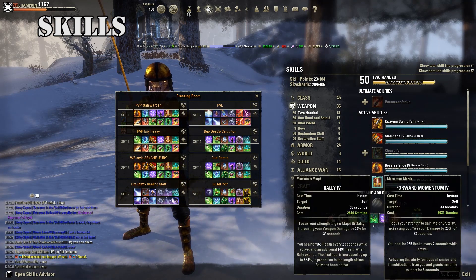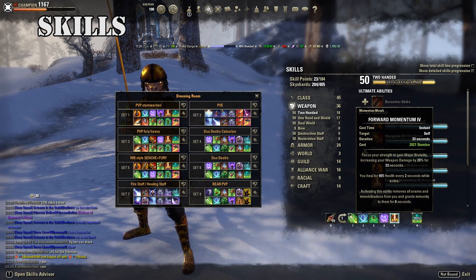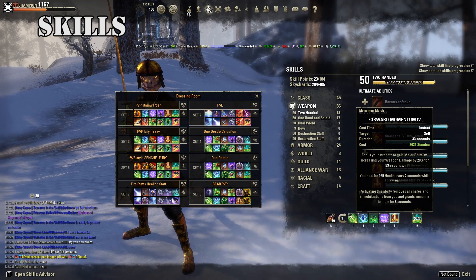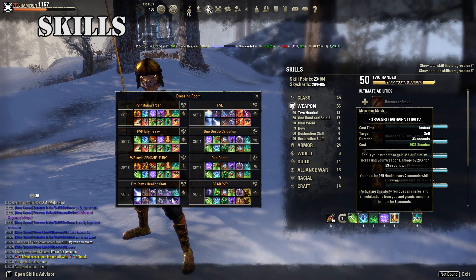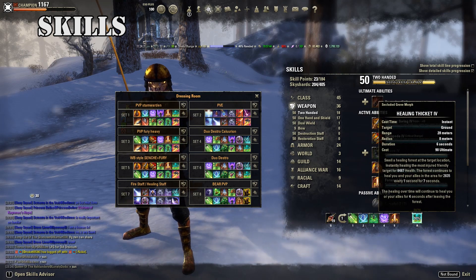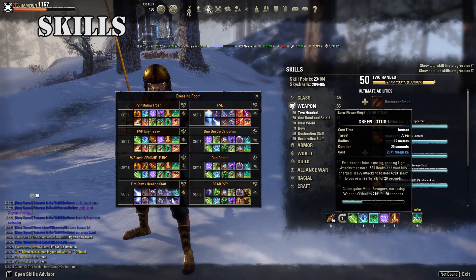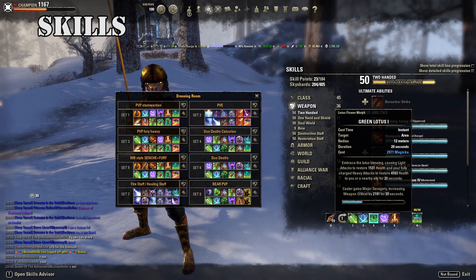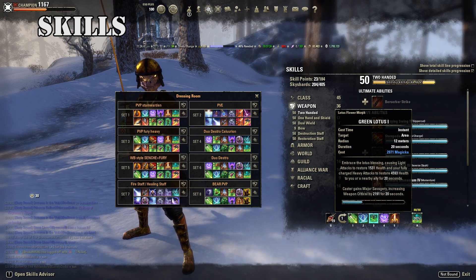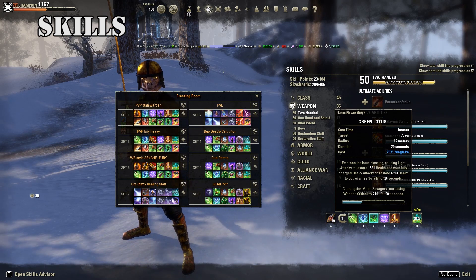Forward Momentum is a bit overkill with the Ranger setup — you could use Rally instead for a big burst heal. But since I switch between heavy and medium armor builds I keep Forward Momentum. The healing ultimate on this bar is Healing Thicket. The green lotus flex spot — whether you use execute for AoE pressure on multiple targets or Green Lotus for sustained healing — is really situational, so test it out yourself.